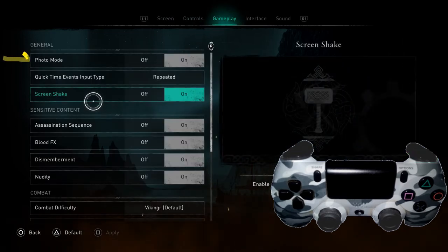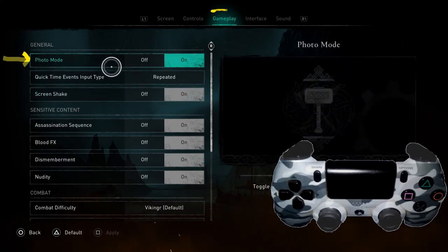If you'll notice on the very top, there's a thing called Photo Mode. We're going to change it from on to off by pressing X.